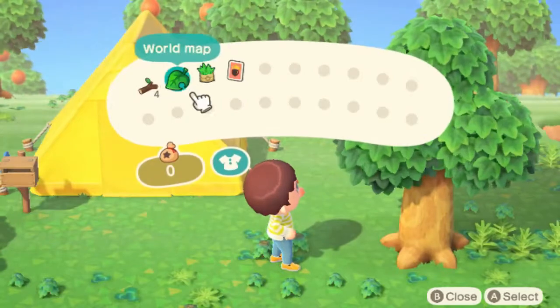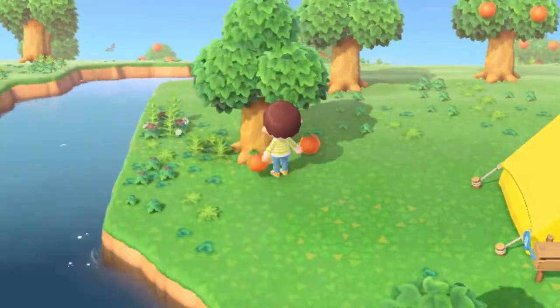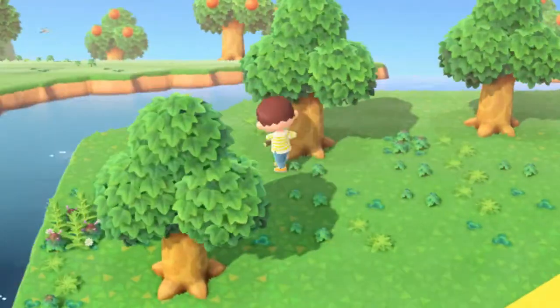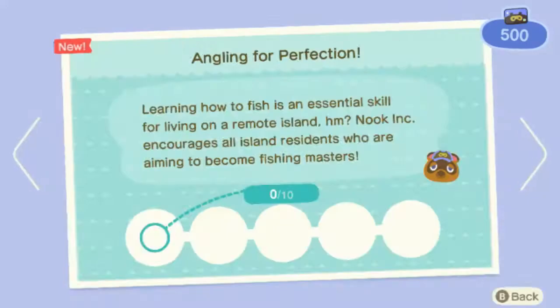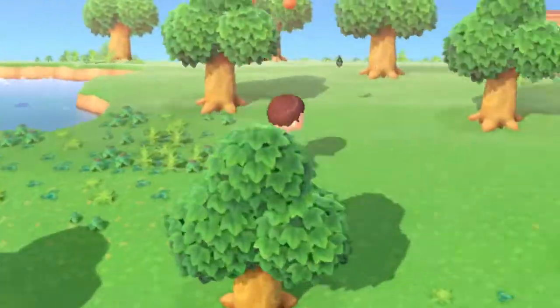Now we're going to open these presents from Nintendo — a world map and a DIY workbench. We're going to collect some oranges and we're going to need to make a fishing pole and start earning some more Nook Miles.